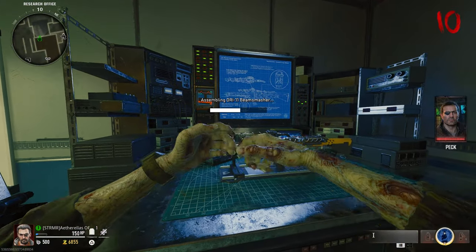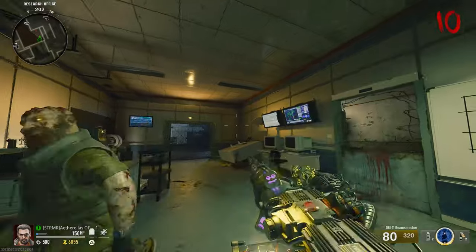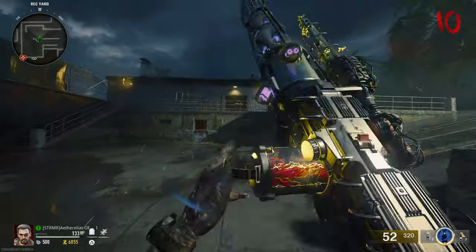What's going on everybody, welcome back to another Black Ops 6 Zombies tutorial video, and today I'm going to be showing you how to craft a Beam Smasher Wonder Weapon inside the map Terminus. Let's get right into it.